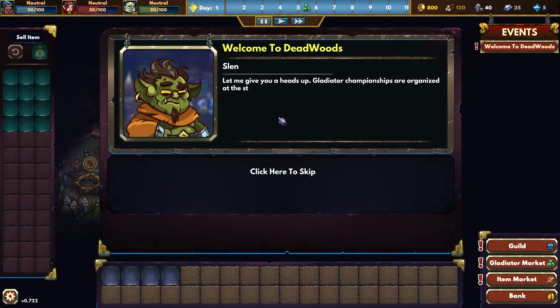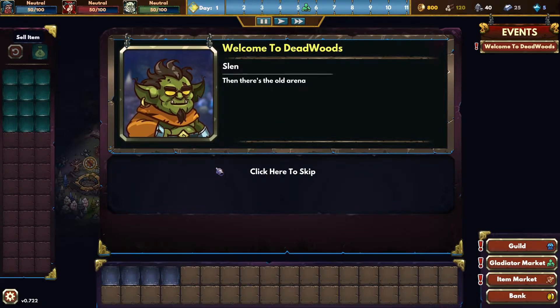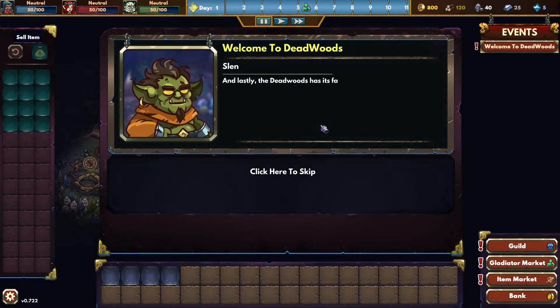Gladiator championships are organized at the start of each month. Then there's the old arena named the Ring of Death — we can join the action there each week. They organize a variety of different fight types. And lastly, the Deadwoods has its fair share of problems: bandits, beasts, feral undead. So expect to be contacted and asked for deadly gladiator services outside of the arena. Sounds reasonable, thank you.